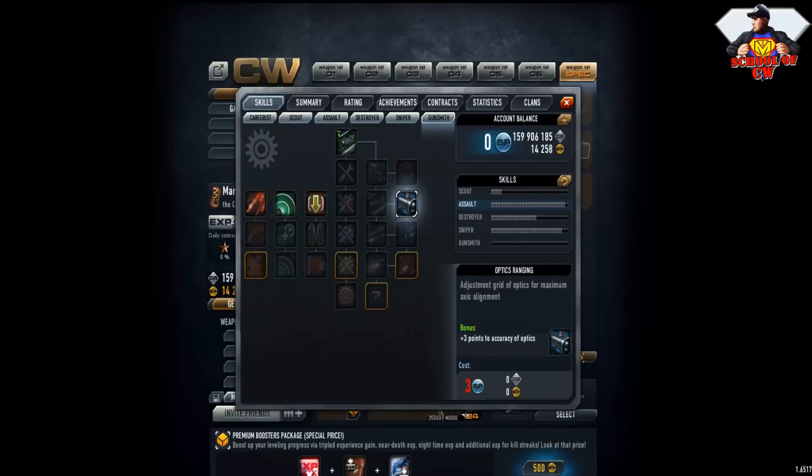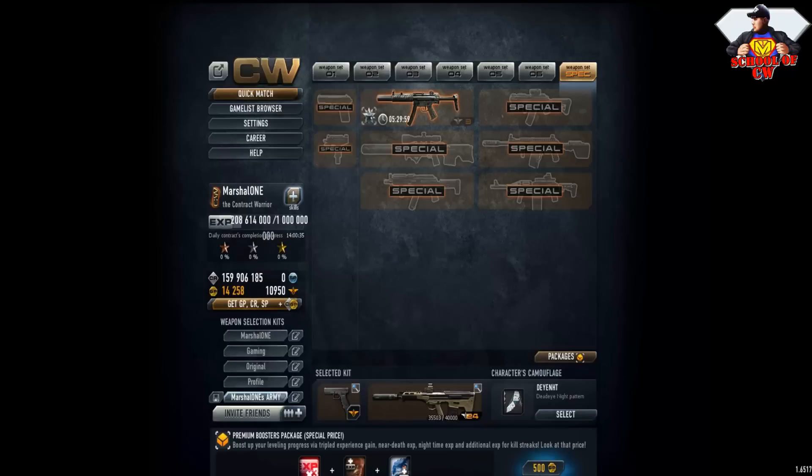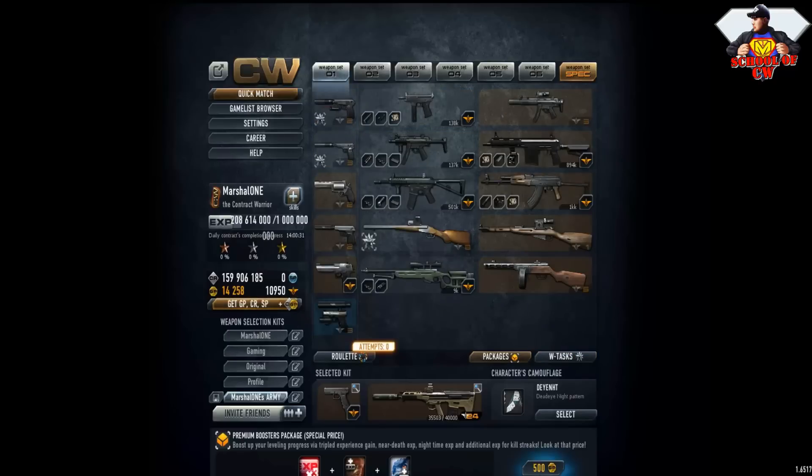Going down there, the optic zoom works even for assault guns and any weapon that can be customized with optics. Three points to accuracy of silencer — only for weapons with silencer. Plus 20 points to penetration is really helpful but it costs GP for only 15 days. I don't recommend it because in my opinion you'll only become a worse player after you stop using it.